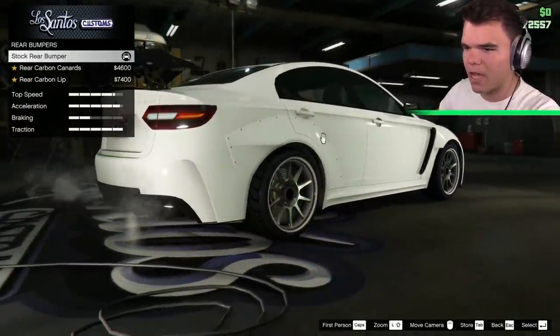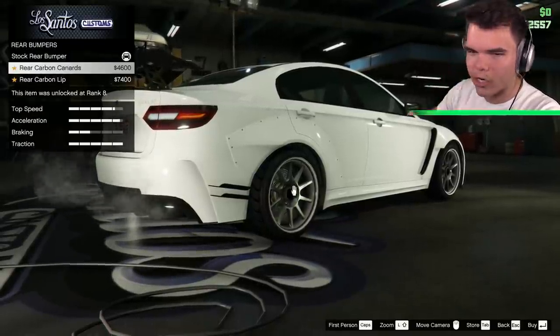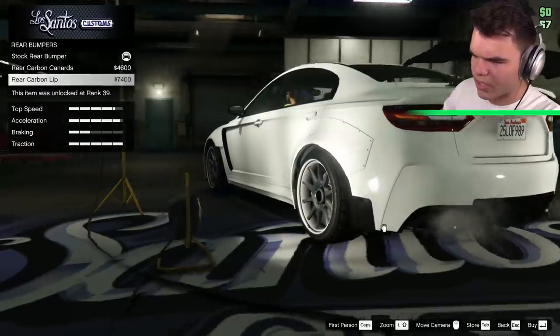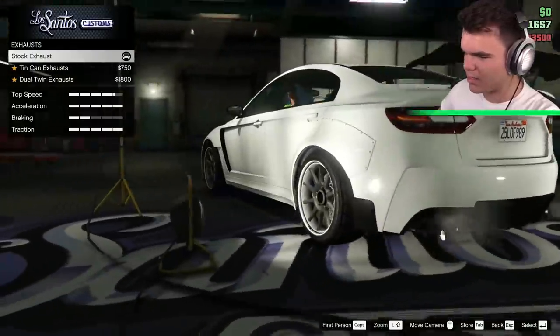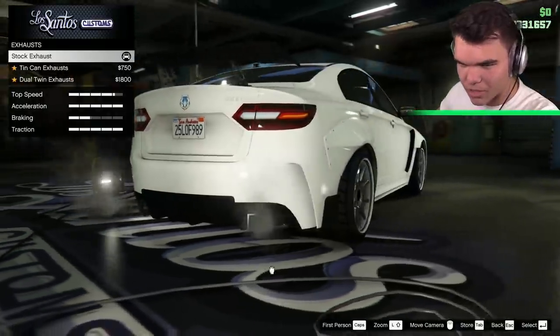Rear bumper. Currently we have the stock rear bumper. We can change it to the rear carbon canards or the rear carbon lip. I kind of like the lip, actually. It creates a little exterior part. I like that. The engine's obviously going to be level four — we need a fast engine. Currently we've got a stock exhaust, one on each side. They're beautiful, actually.